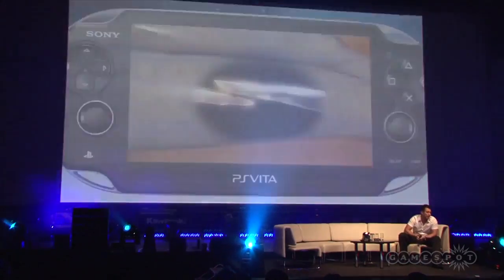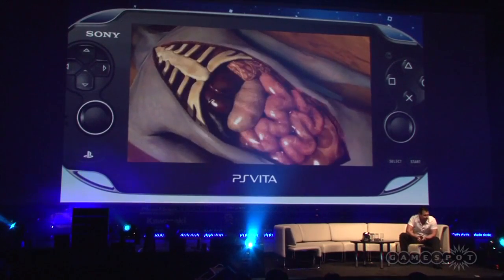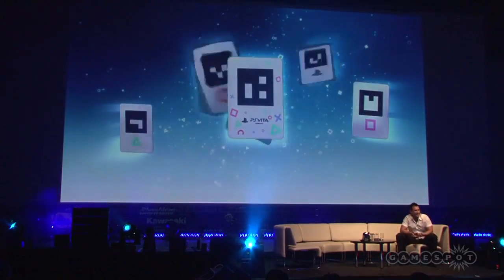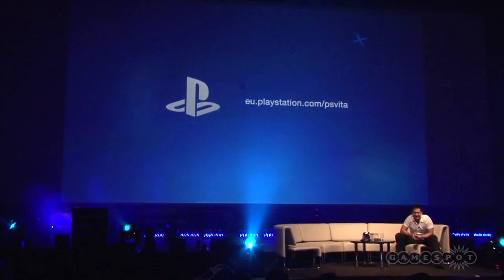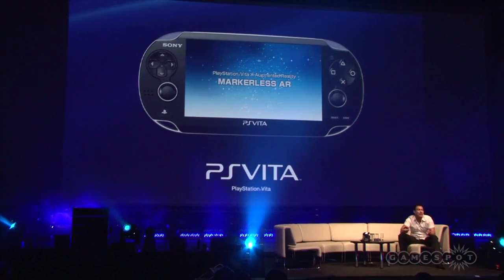And breakfast may never be the same again, unless you like sausages. Our other augmented reality technology is a true markerless solution. By using the Vita's processing power, we can create markerless augmented reality by scanning in the everyday objects that you find either in your home or in the street. I'm going to show you a little video now.